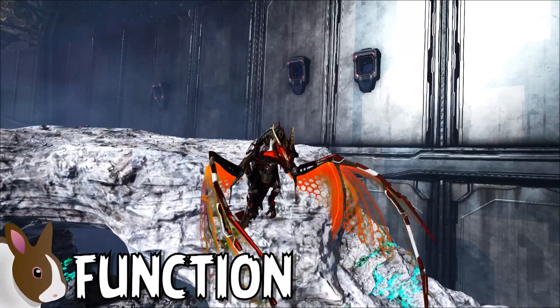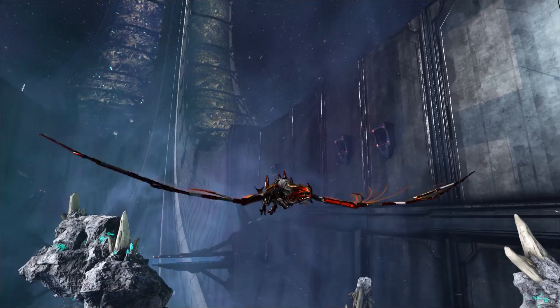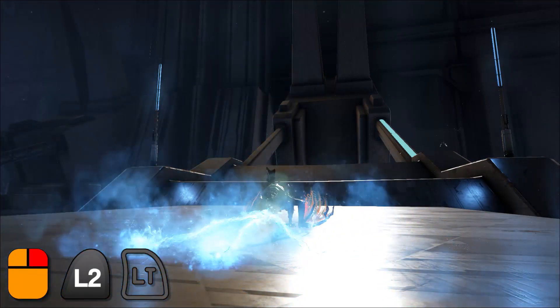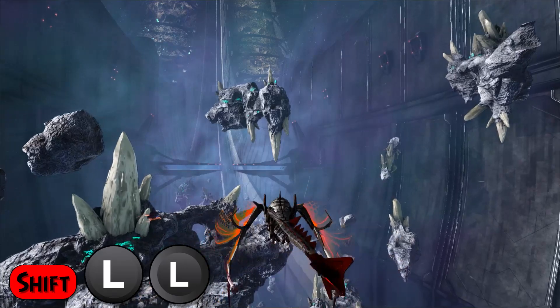Let's dive into the controls and functionality of the Void Worm to showcase some of what it can do. Functionally speaking, Void Worms are very similar to other Wyverns in the game. Pressing the left mouse button will perform a basic bite ability. Pressing the right mouse button will breathe electricity in a wide cone shape. Pressing the space bar will shift between landing and flying. Pressing the shift key will provide a moderate speed boost when moving.